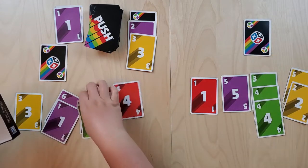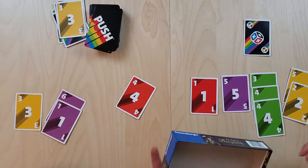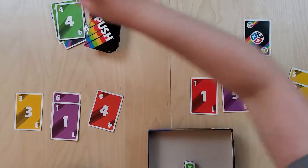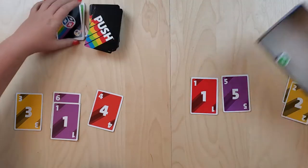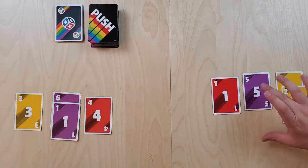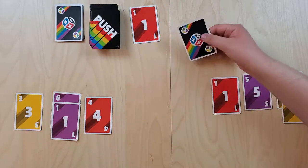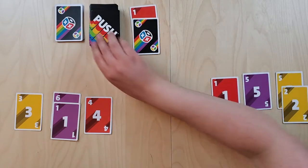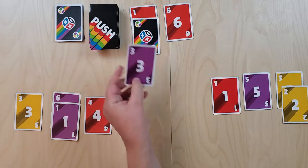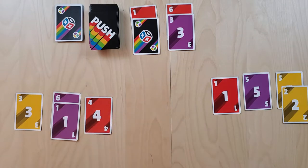Chris loses his greens — look how quickly they disappear. He rolls and of course lands on green, so those cards go away. Back on Chris's turn — since he no longer has many greens to protect, he'll just go back to pushing his luck, trying to load up one bad stack for Wendy while keeping good cards in his own stack. He considers stopping early to hurt her but decides to flip one more.